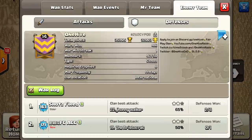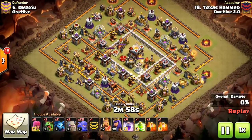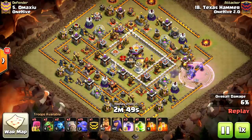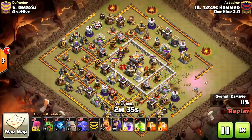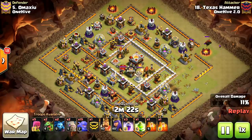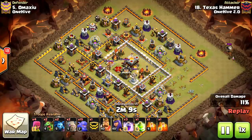Next up, we're going to show a couple of 10v11s that were fairly high percent. Texas Hammer taking on Amaxio — dropping a Golem at 3 o'clock and a couple Bowlers, doing the traditional way of pinching a side in 10v11. Golem Bowler is typically the best way to do it, and they get a lot of value from the Rage and their Bowler skips. Tricking a double giant bomb there — probably a good thing in the long run. Cleaning up structures where they can, then dropping that Archer Tower to lure the CC. Taking care of that with the Baby Dragon — always liked that CC lure. Lots of value from that Golem Bowler funnel at the corner.